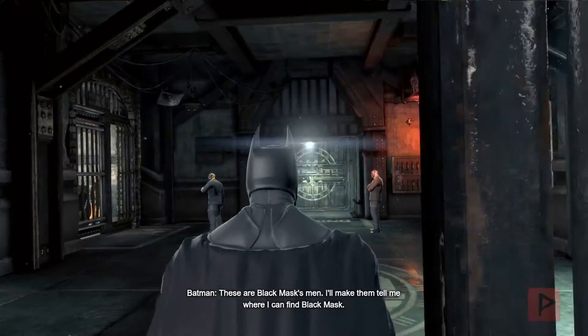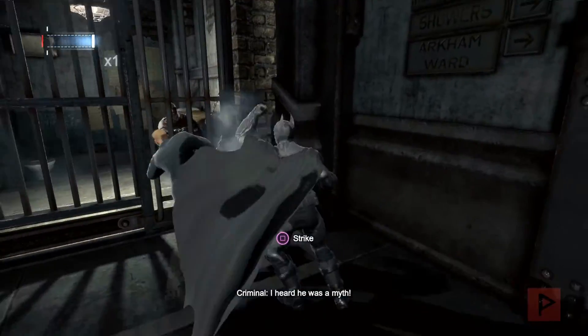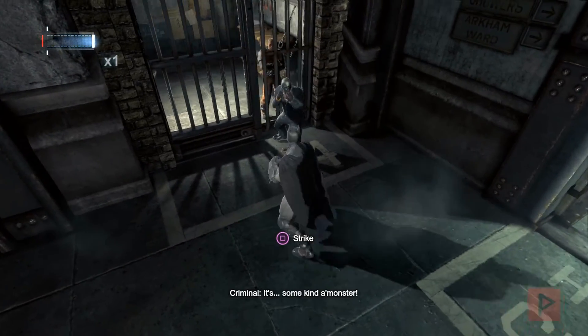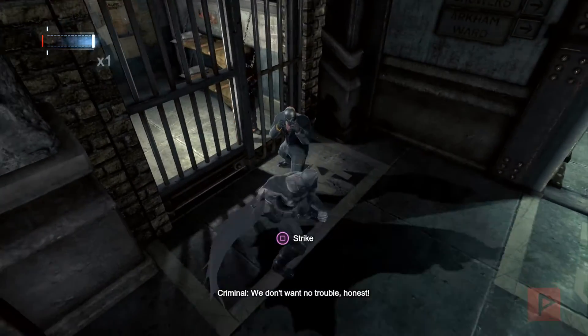We're down in the prison now. We're going over to one of the bad guys in the corner, I'll let them take a hit on me, and notice the health bar is not decreasing — so we know the cheat is working.